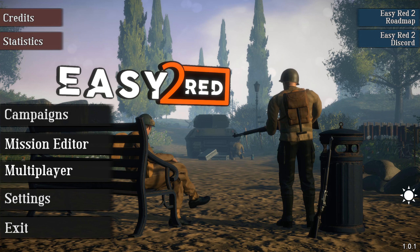Ladies and gentlemen, hope you're doing well and having a great day. Today we are going over Easy Red 2. You may be wondering: what is this game? What is this World War II first-person shooter? Well, it's basically an arcade WWII FPS that takes aspects from Battlefield 1942, Enlisted, and various other WWII FPSs and tries to make it its own.